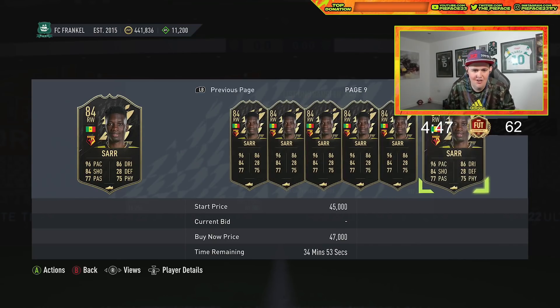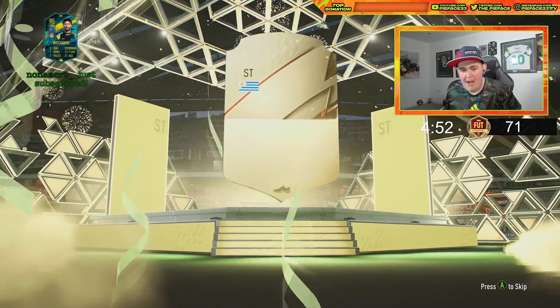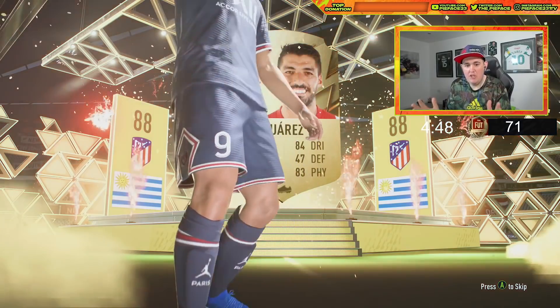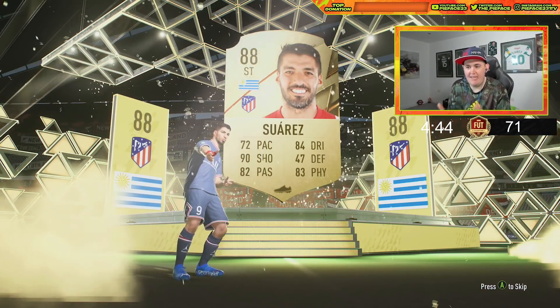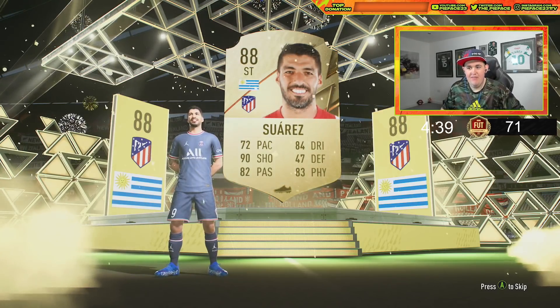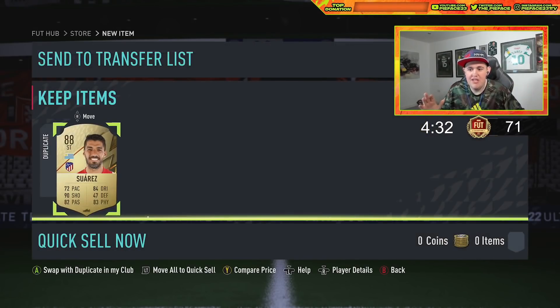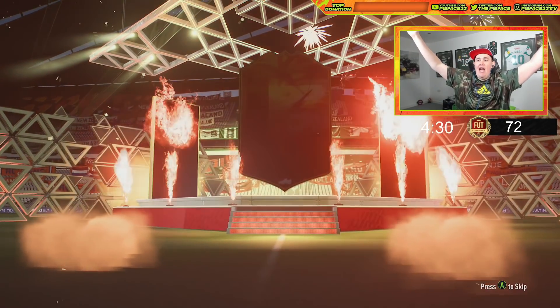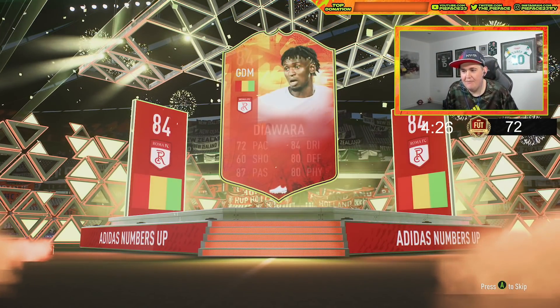Not bad — 40-odd k at least. Mr. Foster will be happy with that, maybe 38-39k, not bad. First passing pack — oh my god, first pack! First passing pack and it's Cheeky Suarez. I think this is the guy I pack the most, and I mean the most, in passing packs. He was hurting — Numbers Up — it's a shock. I've never seen that coming.